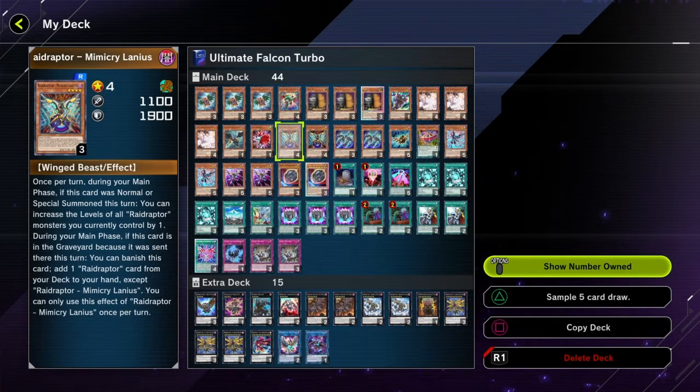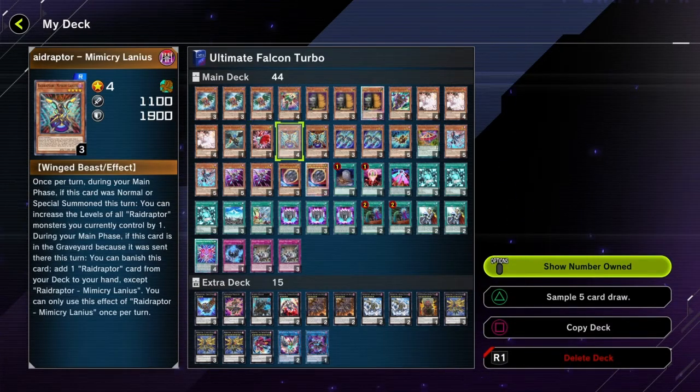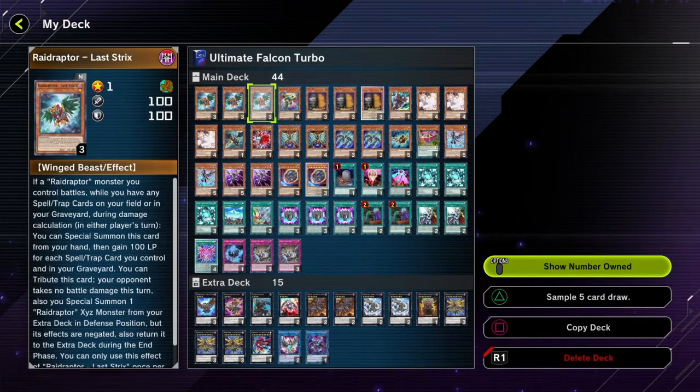If you do not open with Last Tricks or Cattle Call to utilize Rank of Magic Launch, don't hurt your head — you can use any three Level 4s to start off the combo. The majority of your Level 4s special summon, so it will conserve your normal summon, and you can still end on a double Ultimate Falcon plus Kalyuga setup if you cannot execute the full trifecta.